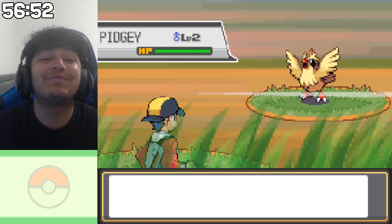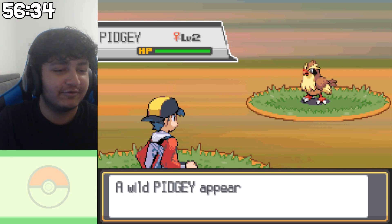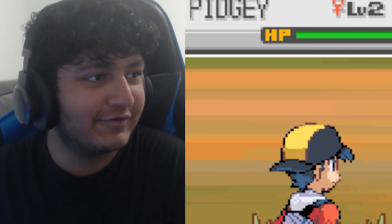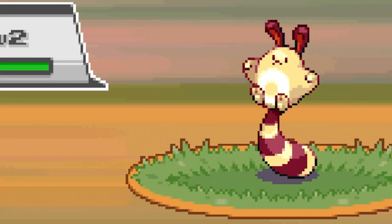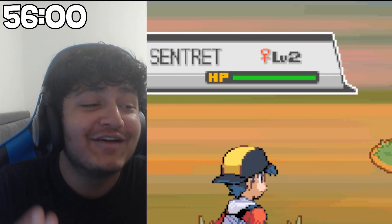Just give me a shiny Rattata! Wait, you can get a Rattata on this route, right? I should probably check that. I got another shiny Sentret! Are you serious? Okay well, you can't catch it, so it's not like it matters. I got a shiny Sentret, bro! Come on!